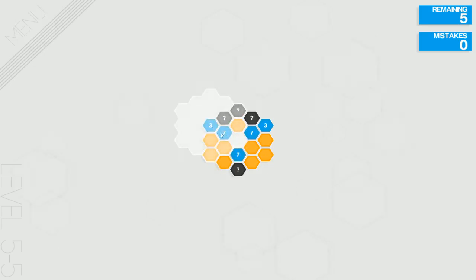So now if we look at the 7 next to it, we'll have 1, 2, 3 for this whole region — 4, 5, 6, 7. There's only 2 left on the outside, so we know those will have to be blue.